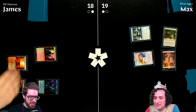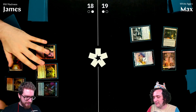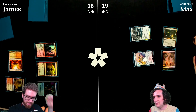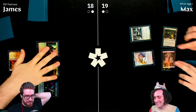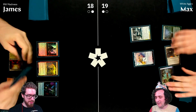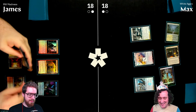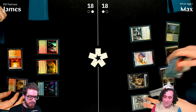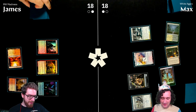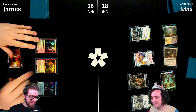Max plays Silent Clearing and Blaze — down to one card in hand. Blade Splicer is noted as a good card; it makes golems with first strike (though Flame Blade Adept is clarified to not be a golem). Max attacks, James goes to 17.